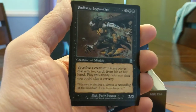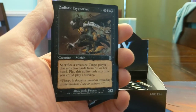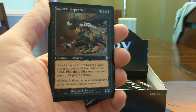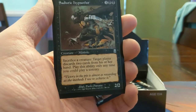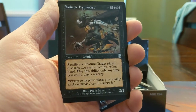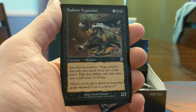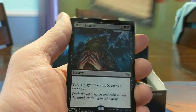Sadistic Hypnotist! Nath of the Gilt-Leaf was the first combo I knew of with this — sack a creature, target player discards 2 cards. Nath of the Gilt-Leaf will then make 2 1/1s which you can then sack to make them discard 4 more cards, and your opponents will just have no cards in hand after that. This card's really good for a 5-mana 2/2 — if you have some 1/1s lying around your opponent's hand just gets decimated, they'll be playing off the top of their deck really fast.